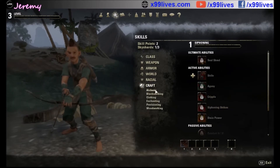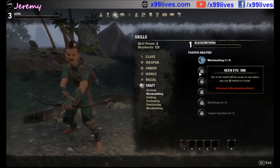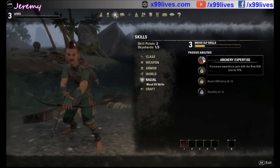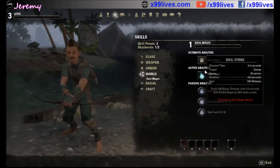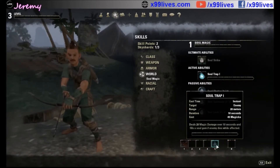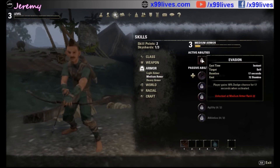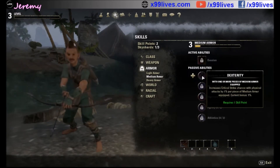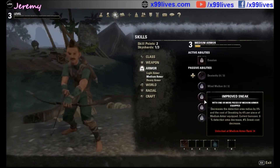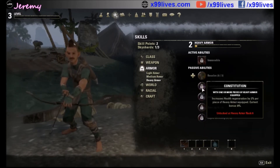I put a point into soul trap because I have my enchanted weapon now. The crafting abilities don't have points you invest — you level them up over time, and you can find resources like ores in the vast wilderness. Soul trap already had a point in it — it deals minor damage over time and if you have a soul gem it absorbs the soul into it, just like in Skyrim. It's very similar to Skyrim in terms of what each skill does. If you want to watch all of this in detail, you can go look at my Twitch account.